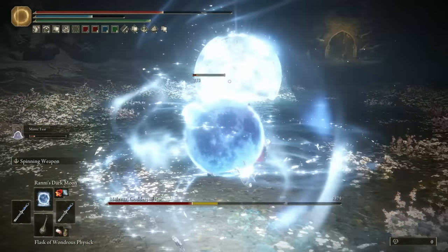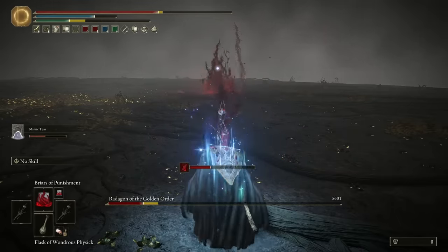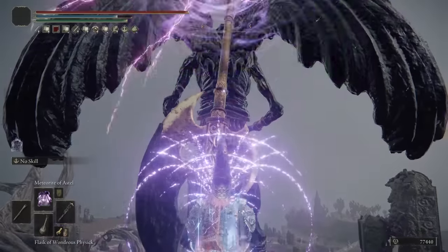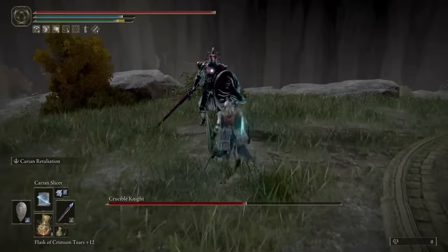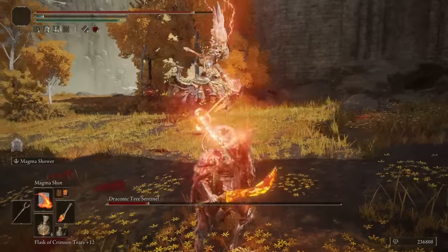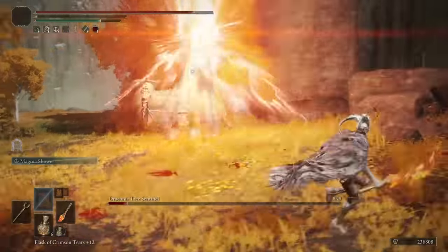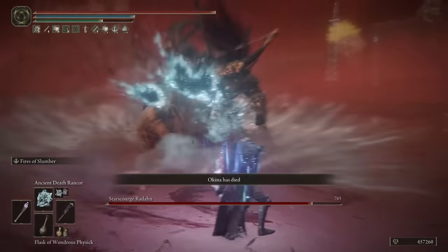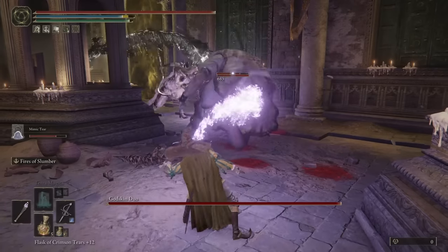Today we are going to be running through the top 10 best builds when it comes to sorcery in Elden Ring. Each of these builds is tested with our personal characters, who are at roughly level 300 and on New Game Plus 6. This was a meticulous study of sorcery schools rather than builds. We had to prune builds to maintain that integrity. Some of these schools only had a couple of spells, but that didn't necessarily place them low on our list, which showed us just how powerful certain sorcery schools were.